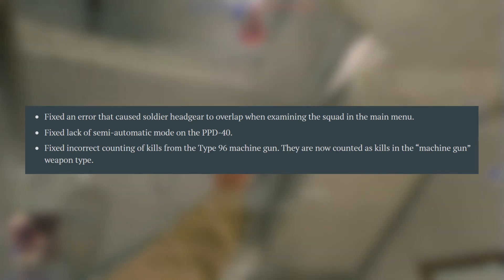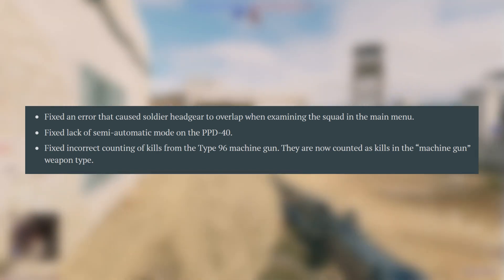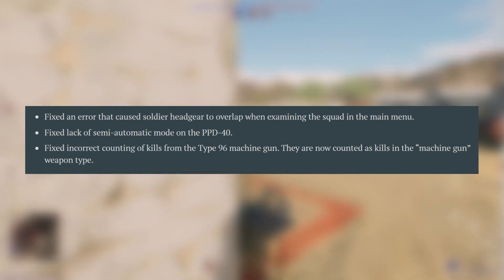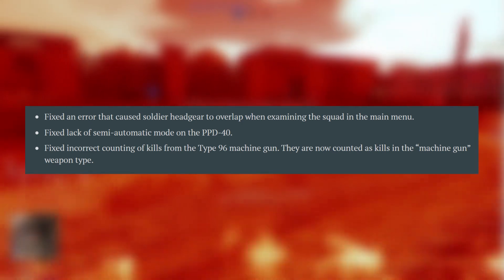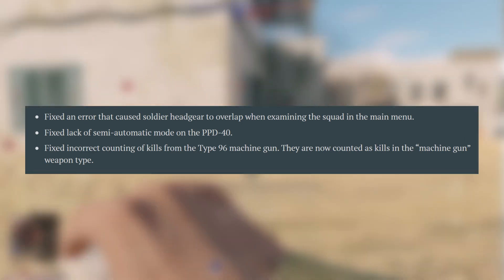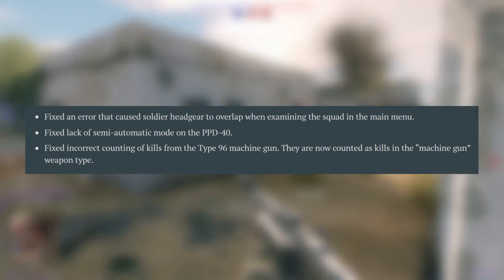After that, we have update 0.4 from the 1.57 server update on 28.12.22. This fixes an area that causes soldiers' headgear to overlap when examining the squad in the main menu, fixes the lack of semi-automatic mode for the PPD-40, and fixes an incorrect kill count for the Type 96 machine gun — previously it was counted as a sub-machine gun, but now it is correctly counted as a machine gun.